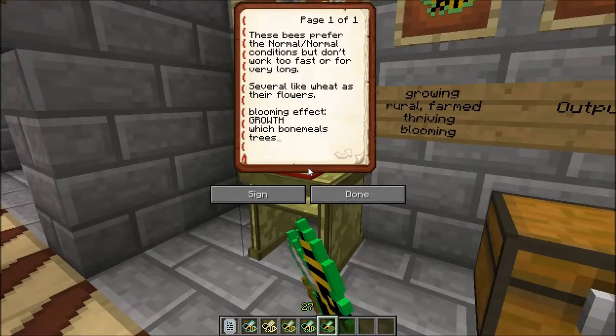Some things you're going to want to know about them: they do prefer normal biome conditions, and they don't work for very long. They have rather short lives, and they also don't produce too fast. But they don't have any adverse effects to the environment or to you, so you don't have to worry about wearing a suit if you don't want to. A few of them do like having wheat as their flowers, so you're going to have to have some water blocks and some tilled dirt with some wheat on it.